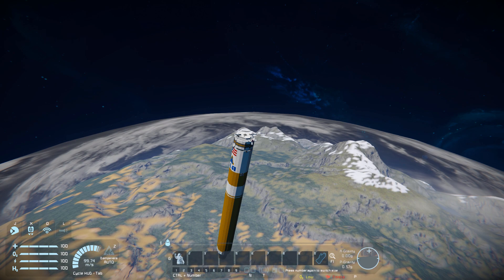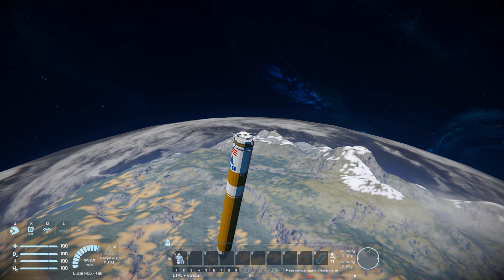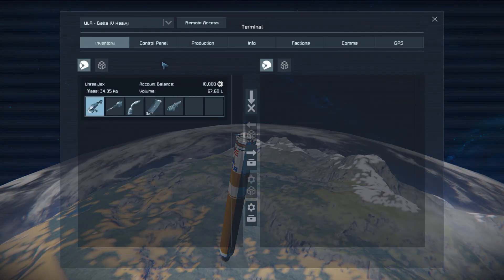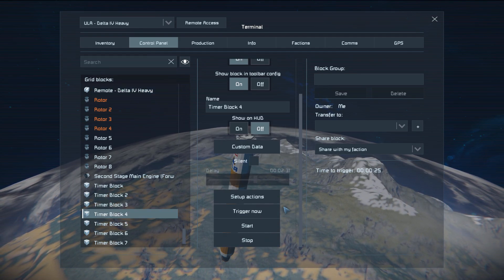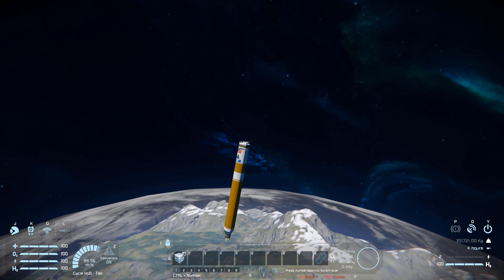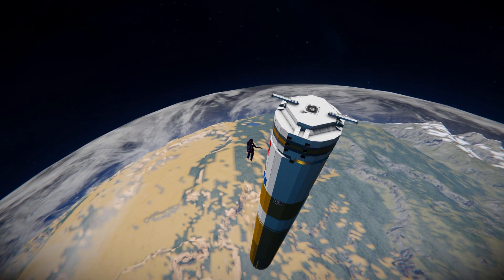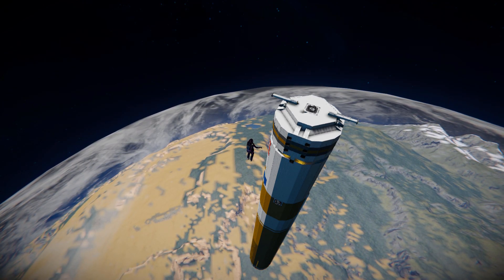I thought some people might get some enjoyment from playing around with it, so there'll be a link to it in the description below if you wish to download and play around with it yourself. For one final thing, we'll just go and separate this right now — find the timer block. Oh, we still have 20 seconds. We'll let it do it properly with the main stage separating from the second stage, and whenever it's ready it should go and hopefully disconnect properly.